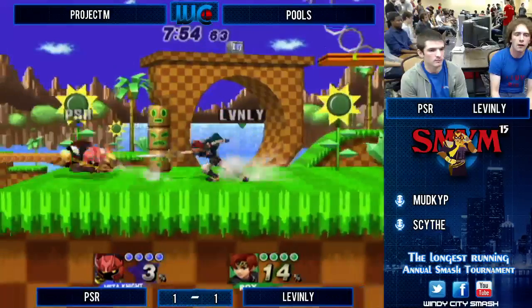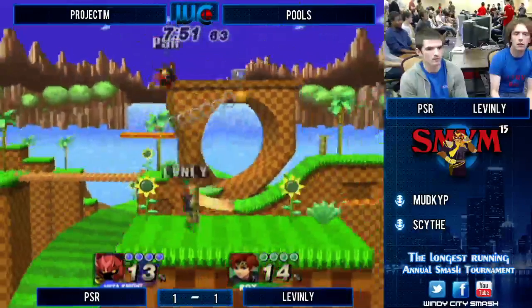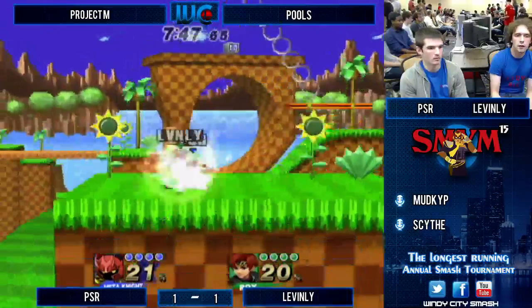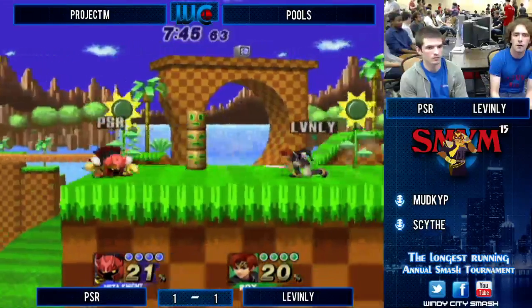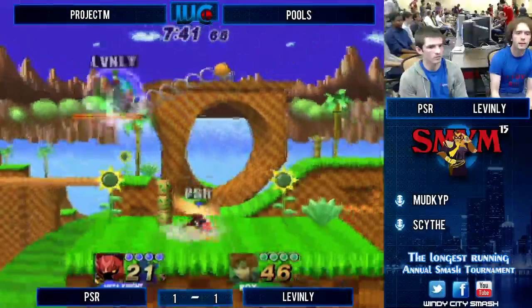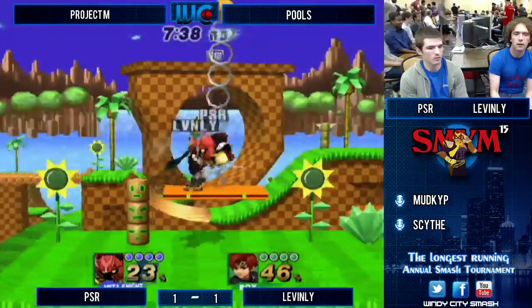Let's see if he can do it here. The wall in Green Hill Zone allows Meta Knight to drill up it safely. He can drill up it, but he does lose that reverse shuttle loop craziness he gets on other stages. That's correct. Didn't think about that — so it's kind of iffy on which one you'd rather have. At least Meta Knight has options.